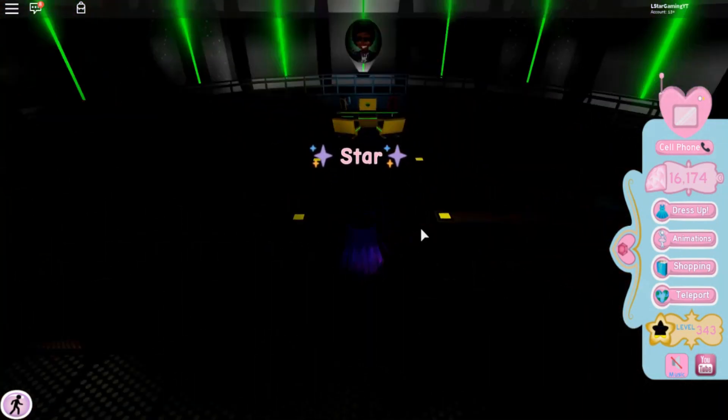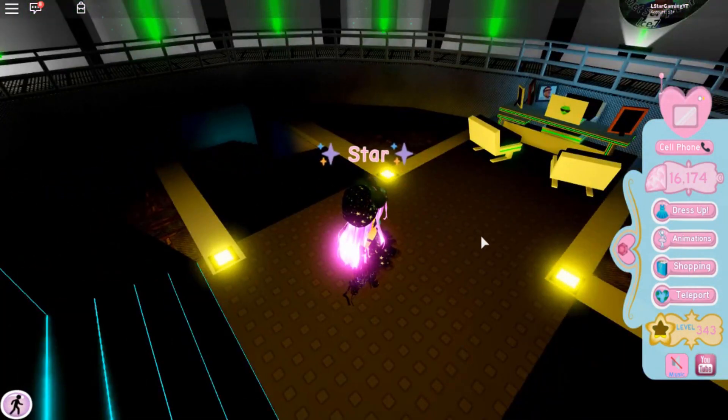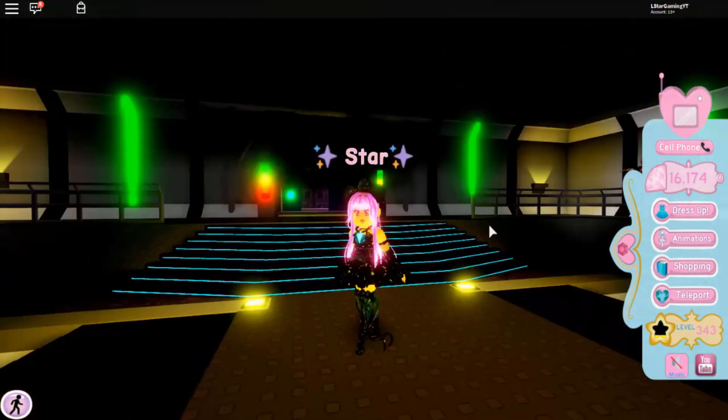You can walk straight in and as soon as you walk in you'll see a chest laying right here. Click on that chest and you will have the UFO. And that is how you guys get the UFO.